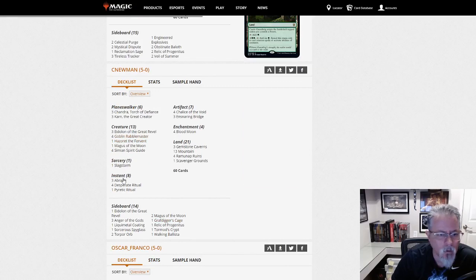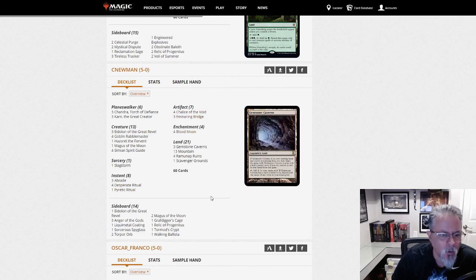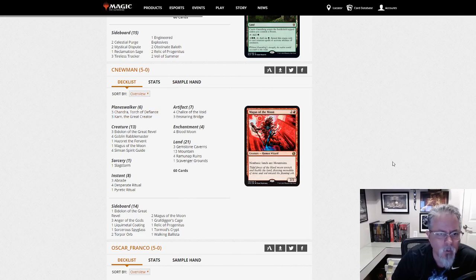C. Newman with Mono Red — this is the Red Prison deck. Four Chalice, four Ensnaring Bridge, four Blood Moon. Red Prison. Spirit Guides and rituals to try to get the prison elements out faster. Then it kills you with Chandra and Karn trying to shut you down. Mono Red Prison.